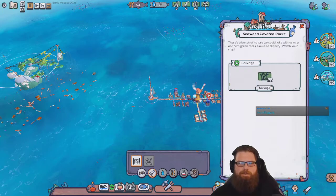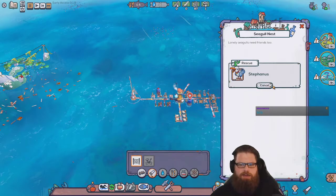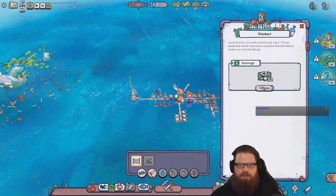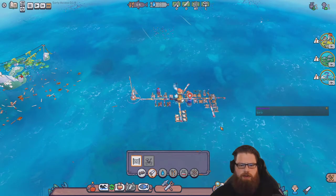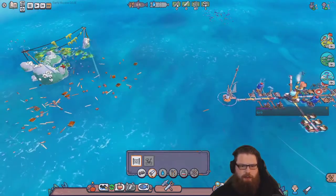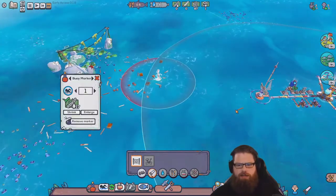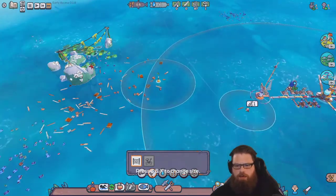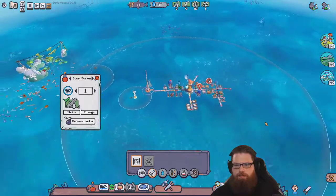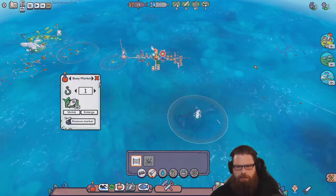Stephanos! Seaweed. Oh, metal scrap — nice. Let's go rescue Stephanos and let's go rescue salvage. Go. We need to get some water. Can I swim here? I can swim to some of this, can't I? Let's go get a bit of this. Need a bit of wood. And we'll set up a fishy boy here.